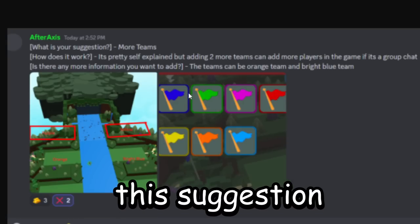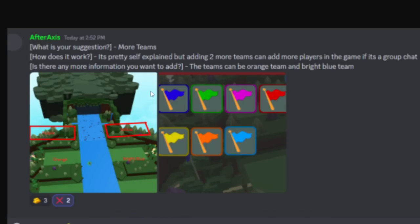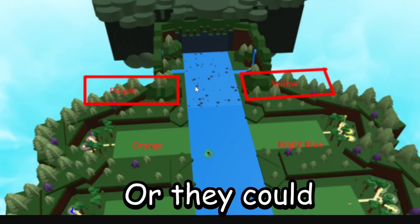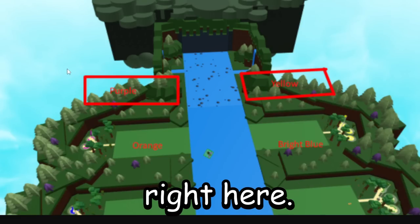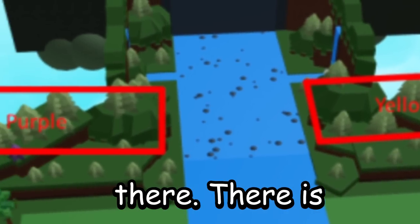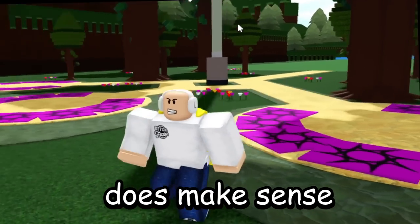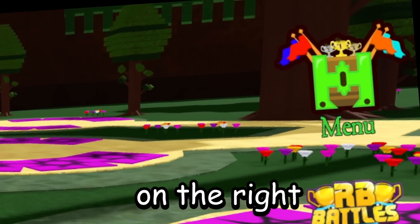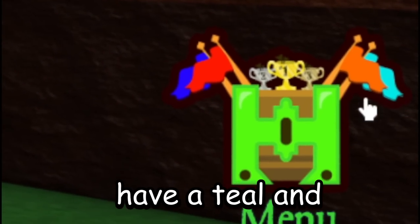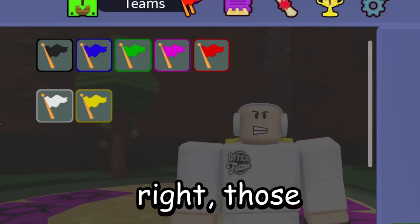There is a suggestion added right here where they suggested more teams. It's pretty self-explanatory — they could add two extra teams inside of the game for more players. They could actually add two team plots right here, which kind of makes sense. There is room; you'd have to make the first stage a little shorter. If you look on the right-hand side, there are flag colors: blue, red, teal, and orange — but there's no actual teal and orange team inside the game.